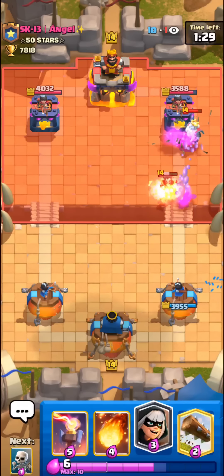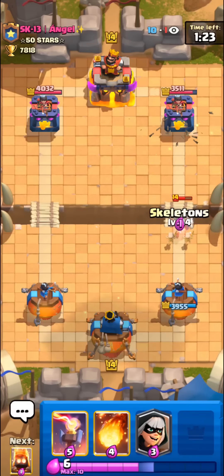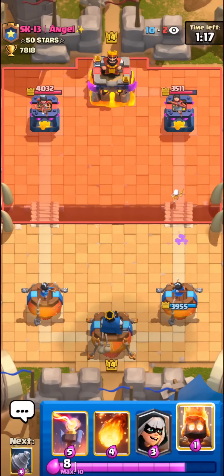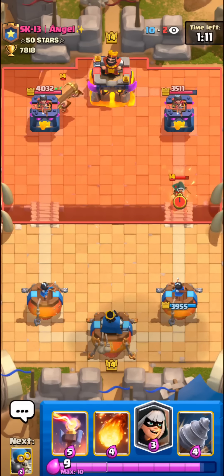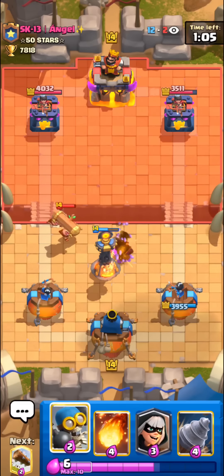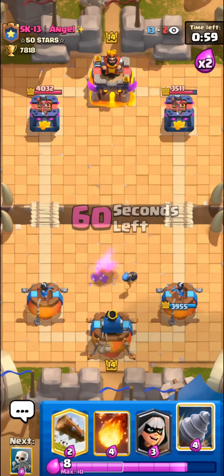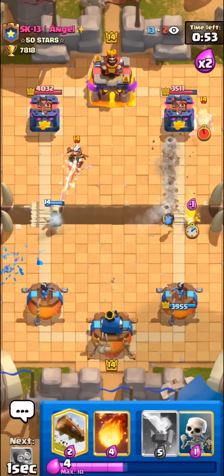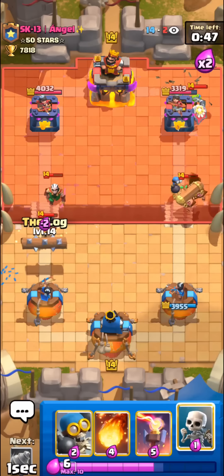Not really sure why he went with the PEKKA at the bridge — probably wasn't expecting our Inferno Tower to stay alive that long. He's going with the Bandit in front of the Magic Archer, but we get a pretty nice Fireball and Skeletons finish off the Bandit. With this deck you always have to keep up really good pressure, always spamming cards at the river. Bandit is pretty nice — not quite as good on defense as a Valkyrie, but it still defends well and the offensive pressure is what makes the difference. Going with the Goblin Drill and following up with a Bomber just in case he goes Ghost.